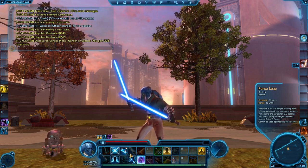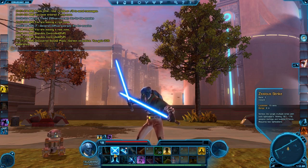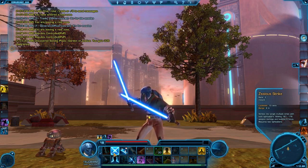All Sentinels get an awesome ability called Zealous Strike. It instantly generates 6 focus and has a 15-second cooldown. This ability is really important because it gives you plenty of focus to work with for your special abilities.